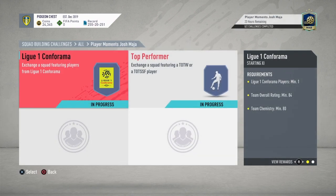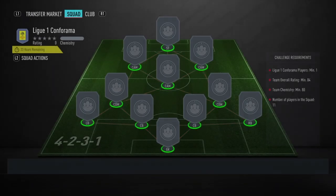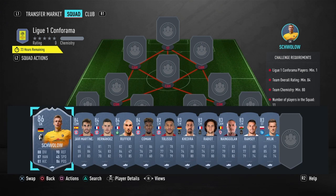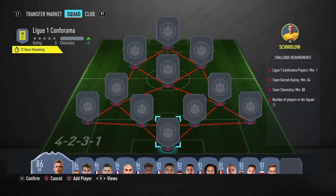I'm going to show you the cheapest solutions for both of them, so let's get right into it. We'll start off with the League One solution. You want to put Squalow in goalkeeper.